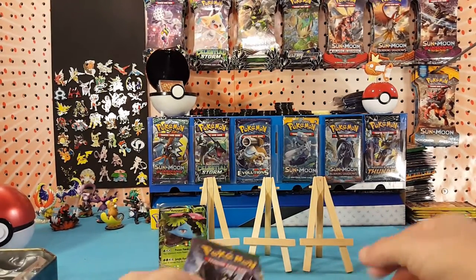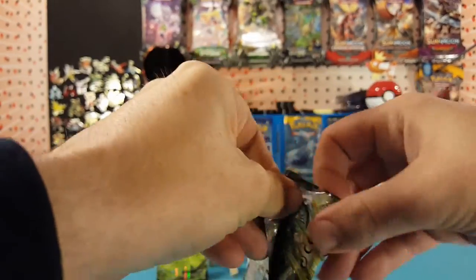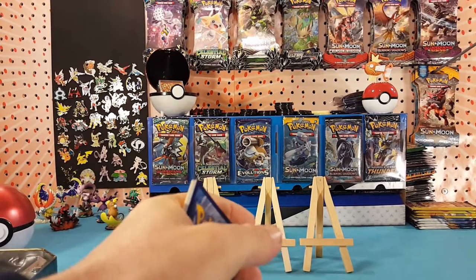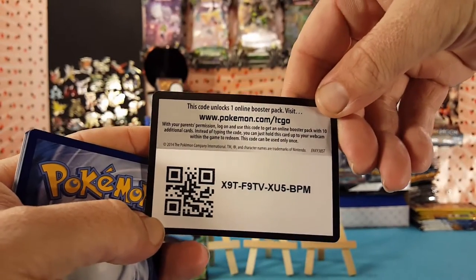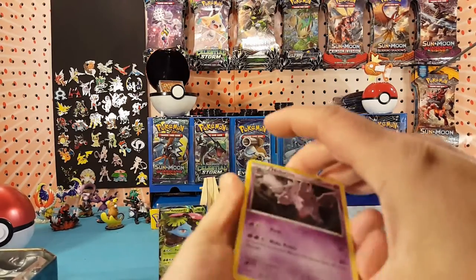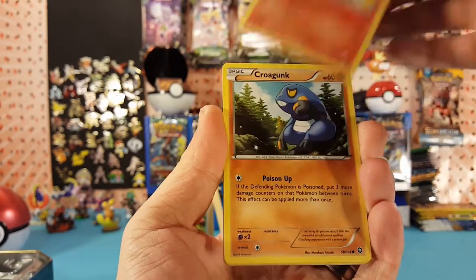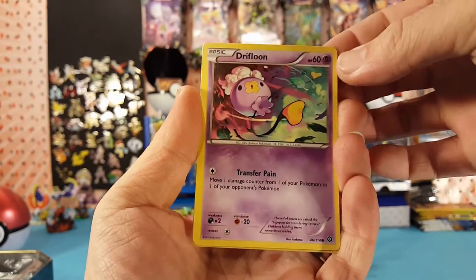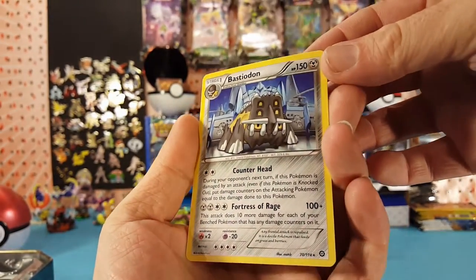So we have Steam Siege, Fates Collide, and two Evolutions packs. We'll save the Evolutions for the end and start with Steam Siege. Here is a Furious Fists code card for you guys — let me know in the comments how your pulls are with the code cards. Three to the front and we have Nidorino, Zulelis, Monferno, Krogunk, Shellos, Mankey, Aipom, Drifloon. Our reverse is a Shellos and our rare is a Bastiodon — regular rare.